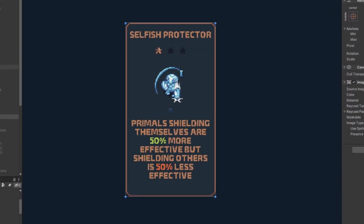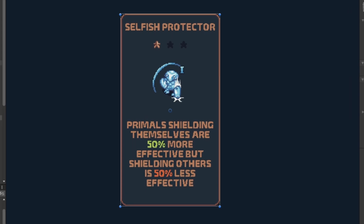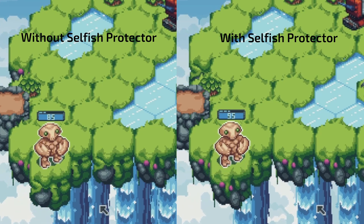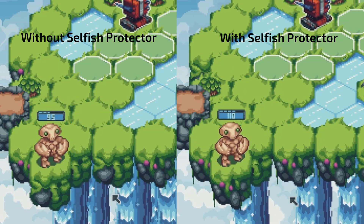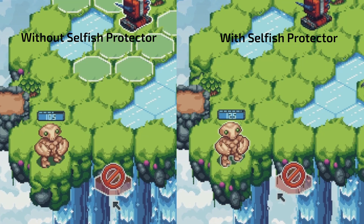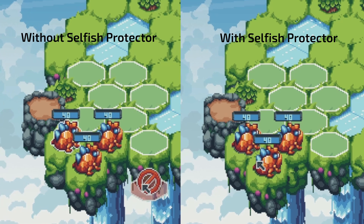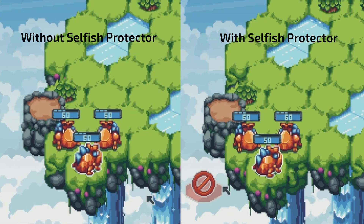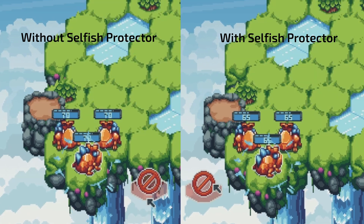Selfish Protector lowers the amount of shield your teammates receive, but improves your own shielding. A good candidate for that may be Luthun, as he is only able to shield himself — here it is a no-brainer. Faxran, on the other hand, is supposed to shield as many allies as possible, and her shield is an AoE, so you should never pick Selfish Protector with her, right?